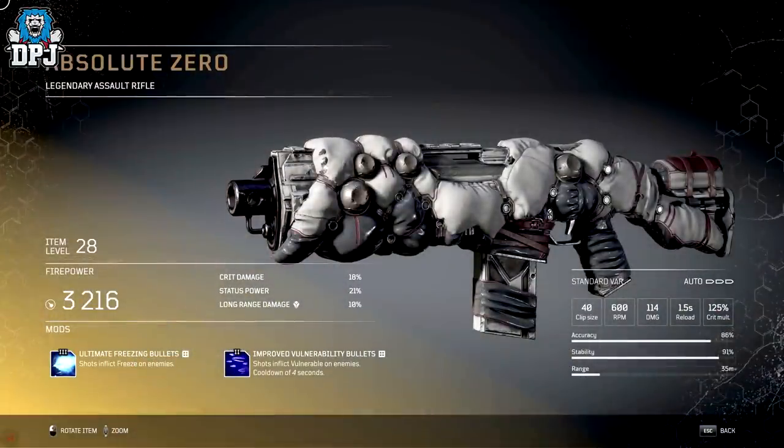Firstly, the Absolute Zero. This is an assault rifle and it has the Ultimate Freezing Bullets mod — shots inflict freeze on enemies.